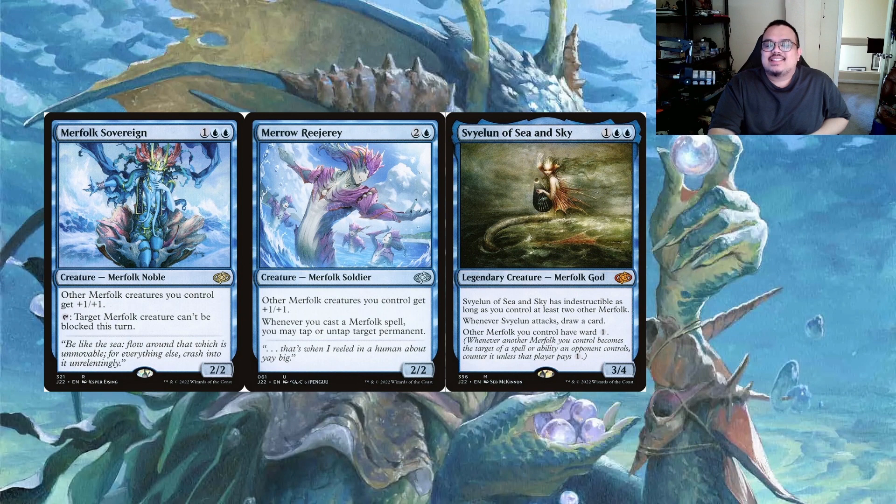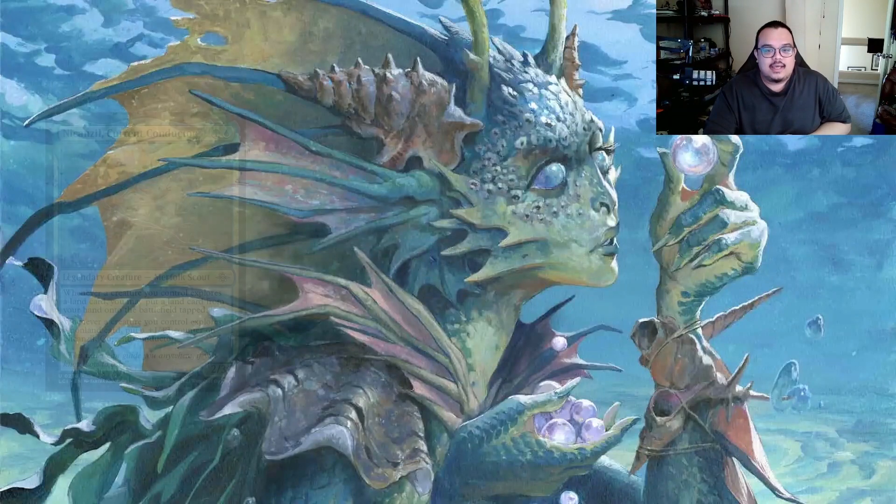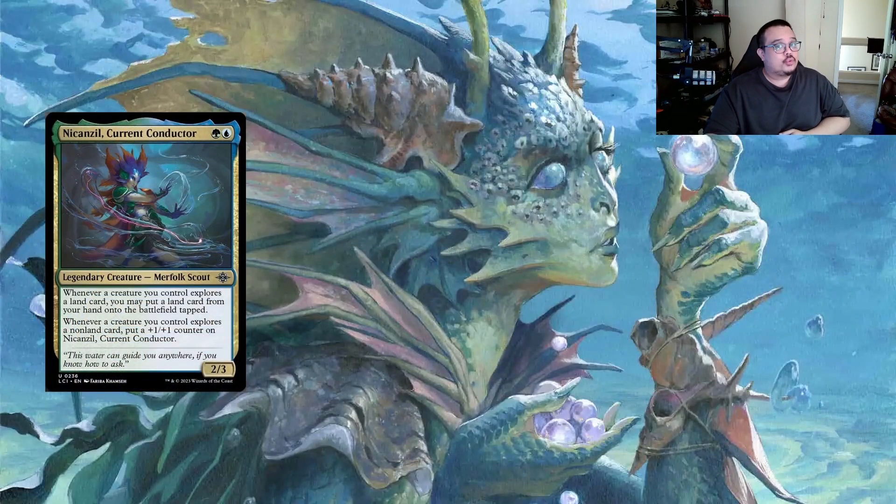Vodalian of the Sea and Sky at one and two blue has indestructible as long as you control at least two other Merfolk, and whenever it attacks you draw a card. Other Merfolk creatures you control have ward one. From Modern Horizons 2, that's pretty good. Kopala, Warden of Waves at one and two blue gives your Merfolk ward two for spells and abilities - that's really sick.